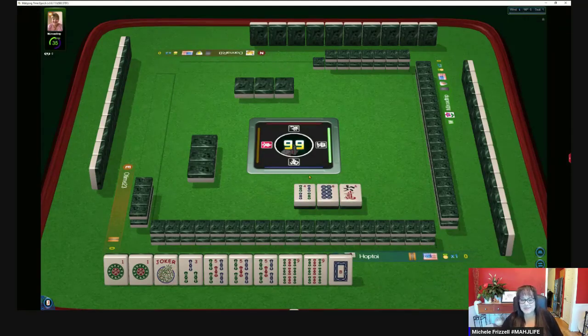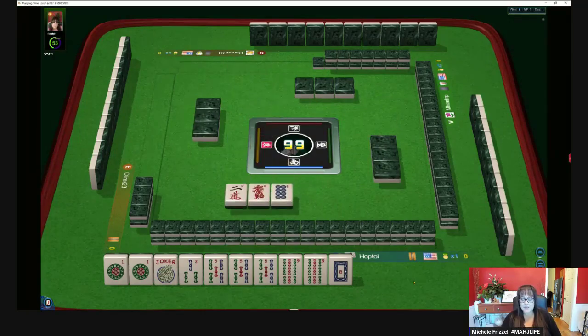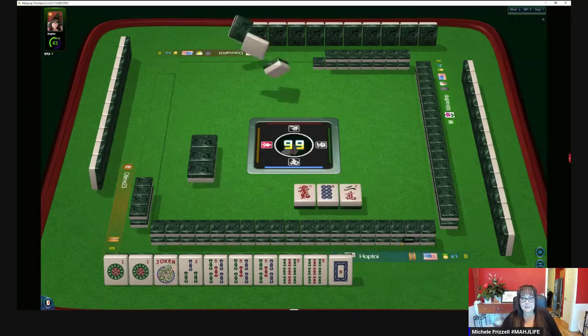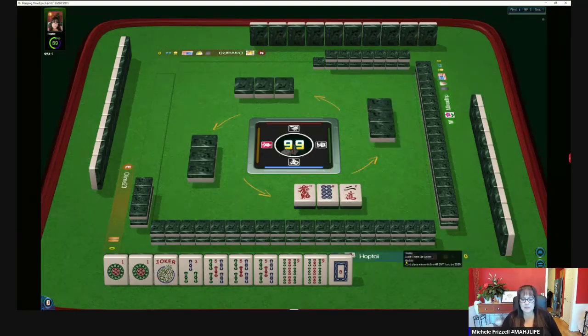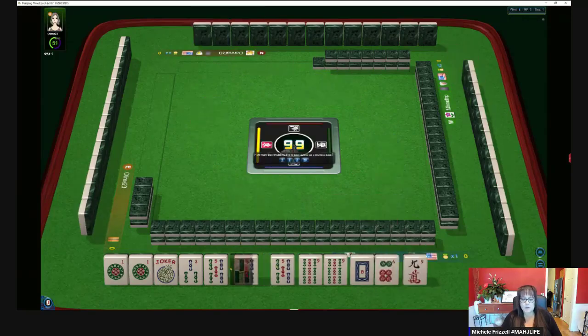These tiles can be telling. We really want a five dot. A lot of even tiles are coming around in here — maybe I'm not the only one playing odds. We need a three dot and seven BAM as singles if we play the concealed hand. Now we have a three BAM — either way we're playing a gap hand.